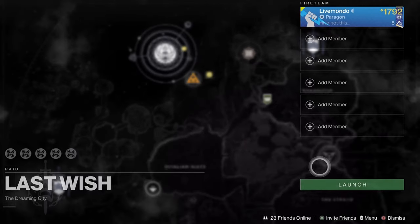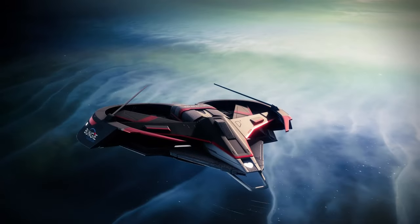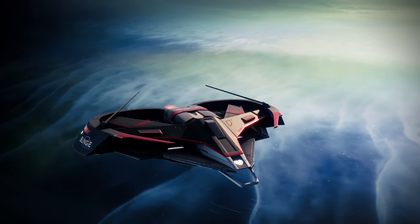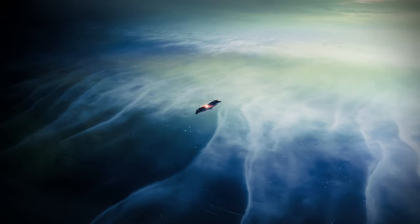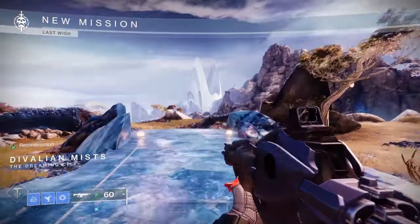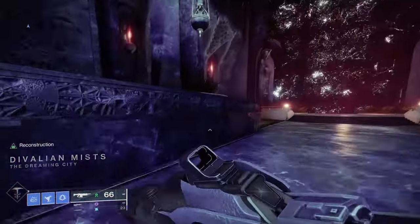Hi guys, welcome to the video. In this video I'm going to show you how to get free, absolutely free loot from the Last Wish Raid on all three characters. You can get deep sight resonance chests and you can get the weapons with the new rolls - some of the rolls are pretty good. A rocket launcher with bait and switch reconstruction - I'll take it.